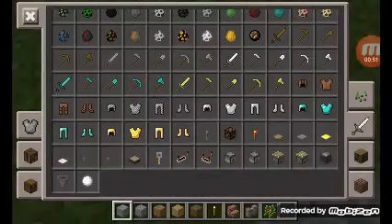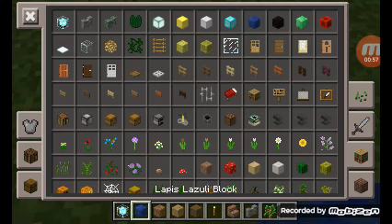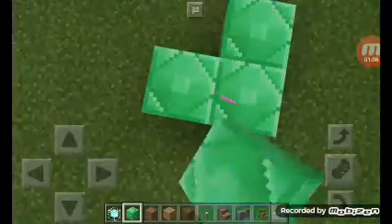The materials you need is of course the beacon, and the blocks you want — except for lapis. I want emerald. This is how you can activate it.